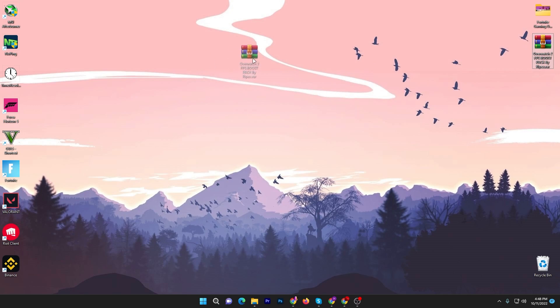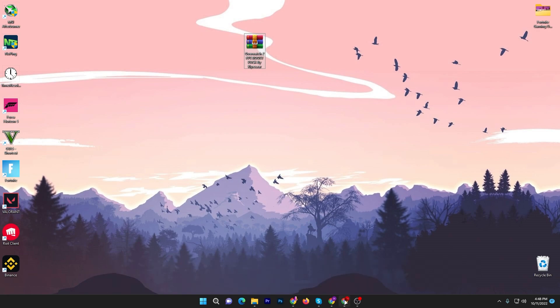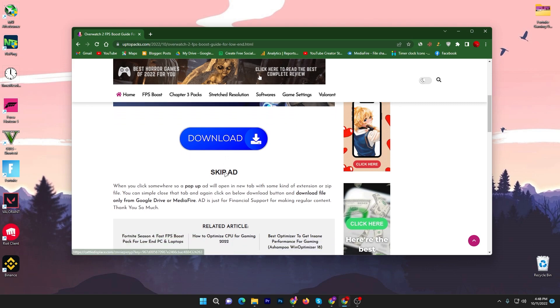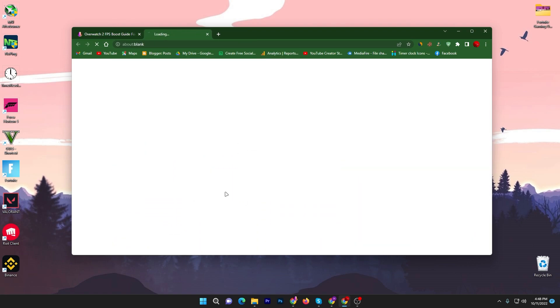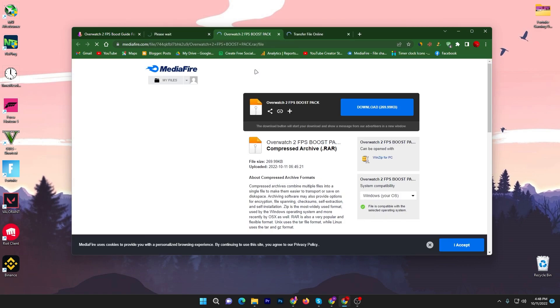In the first step, you need to download the Overwatch 2 FPS Boost Pack by Ripex on your PC — the link is available down in the description. Open the link from the description; it will take you to the website. Scroll down and you will find the download button. Read the instructions — there are some pop-ups on this website, so once you click the download button, a pop-up will open in a new tab. Make sure to download the pack from the media file.